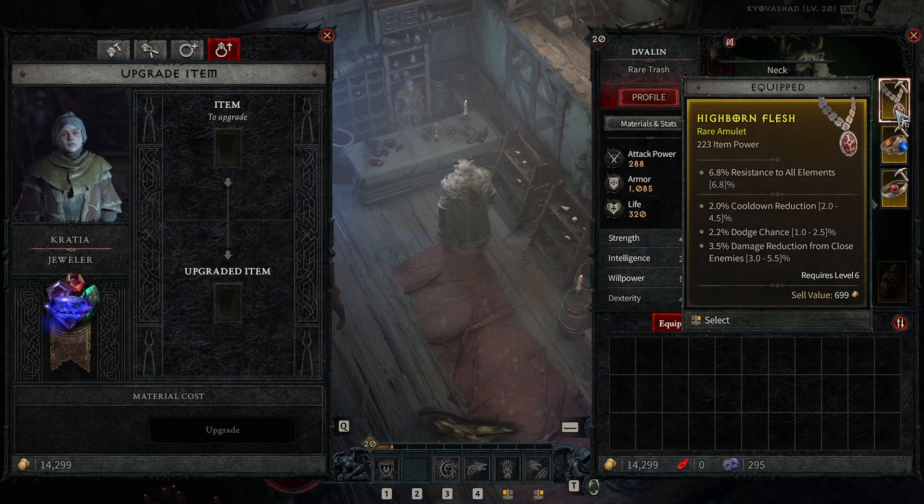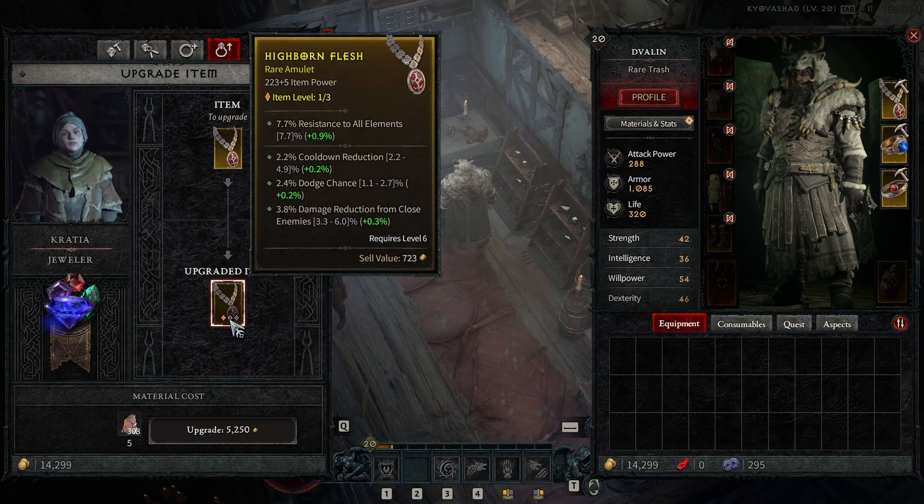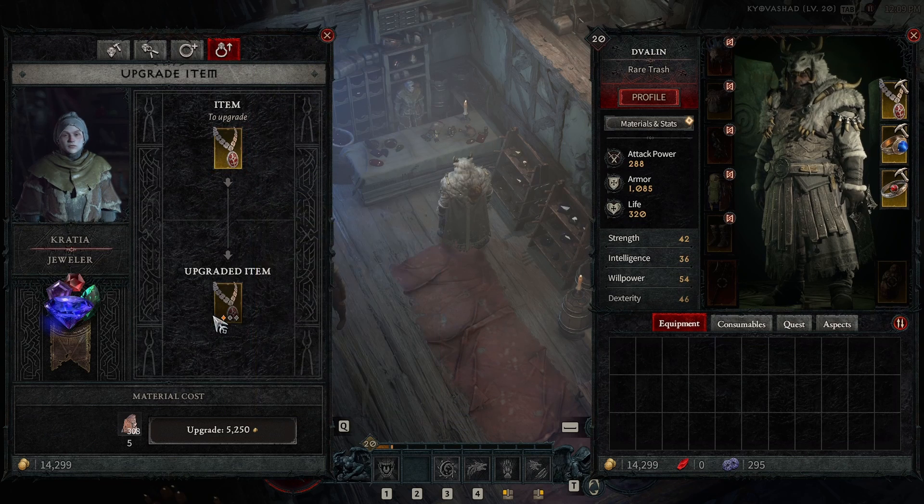Upgrade jewelry is basically — just to finish that one — you throw in the jewelry and then you can upgrade it like three times. If it's a legendary, it's four times. It basically just gives more stats. That's it.